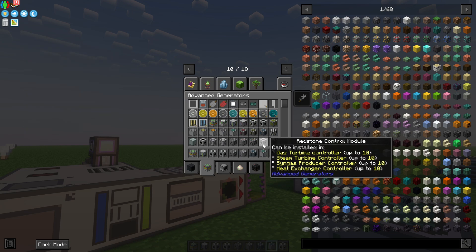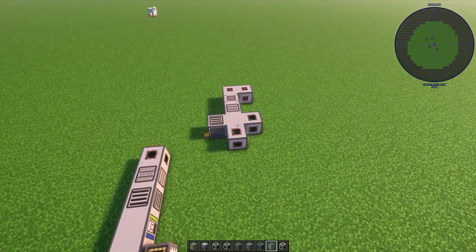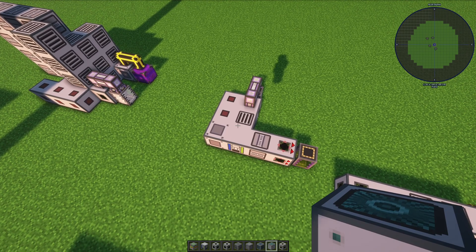I was also not able to get this to work without two redstone control modules. One of the nice things about this mod is that the multi-block structures you will build with it have almost no specific requirements for where the blocks are placed, and the blocks tell you in the inventory screen where they can be attached to.